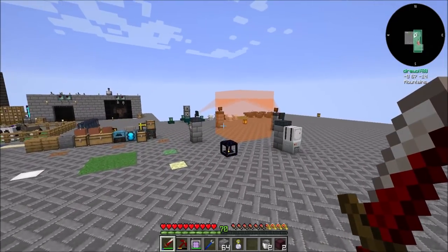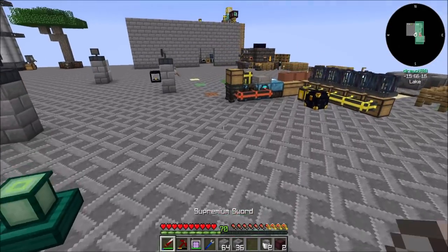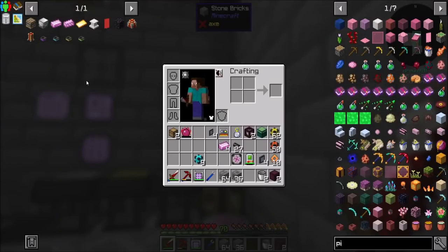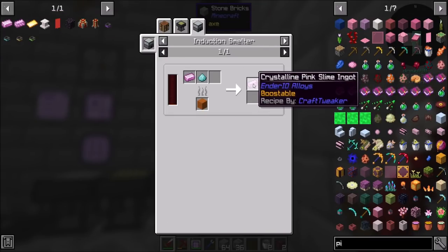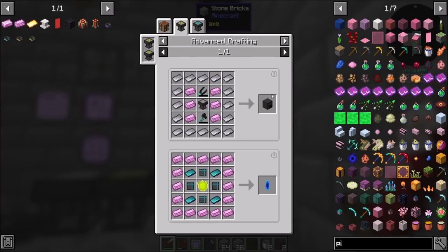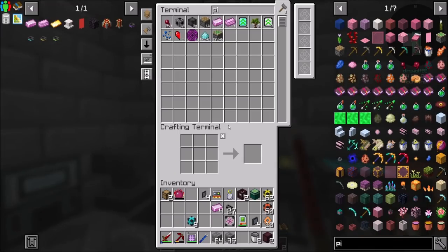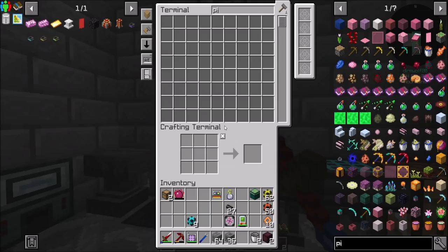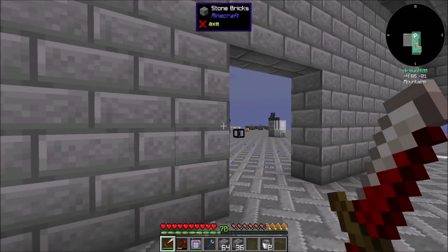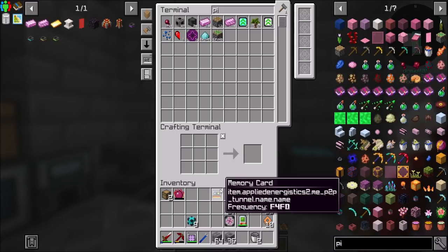We do have to wrap up the episode here, but we made some good progress. One: we got the ender crafter automated, which is huge. Two: we've got pink slime ingots automated. I want to start automating all the things — especially things we're going to need a lot of. Crystallized pink slime is used in quite a few recipes, so having this automated is going to be really useful. Some automation will be done on camera, some off camera. We'll come back next time and continue down this path. Direwolf20 signing off — hope you enjoyed the episode. Take it easy.